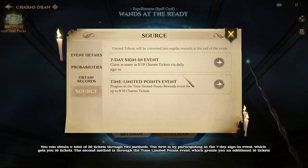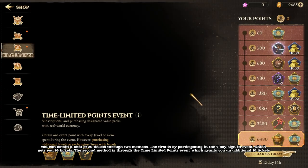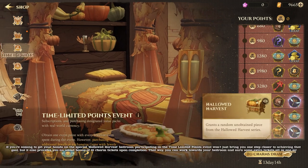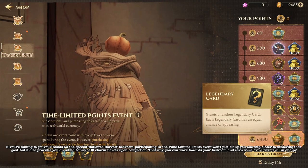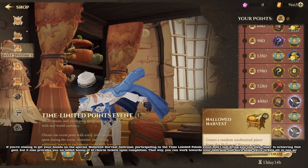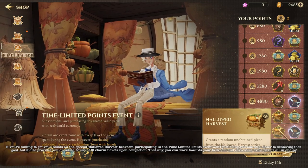You can obtain a total of 20 tickets through two methods. The first is by participating in the seven-day sign-in event, which gets you 10 tickets. The second method is through the time-limited points event, which grants you an additional 10 tickets. If you're aiming to get your hands on the special hallowed harvest bedroom, participating in the time-limited points event won't just bring you one step closer to achieving that goal, but it also provides you an added bonus of 10 charm tickets upon completion. That way, you can work towards your bedroom and earn some extra tickets, all in one go.